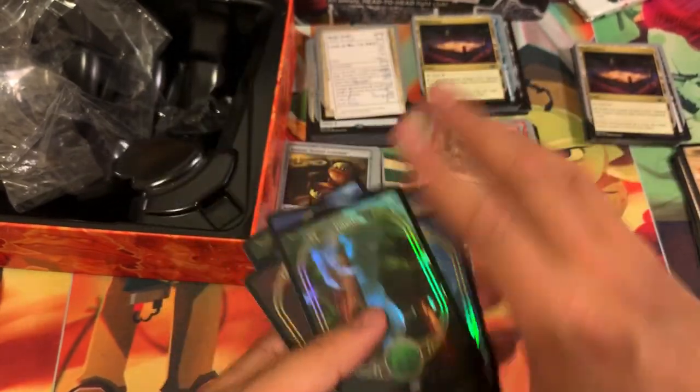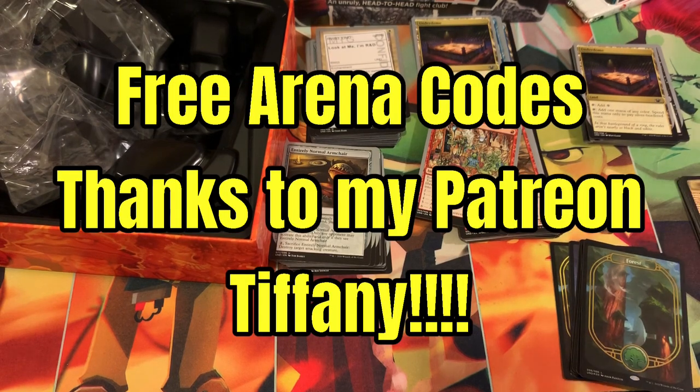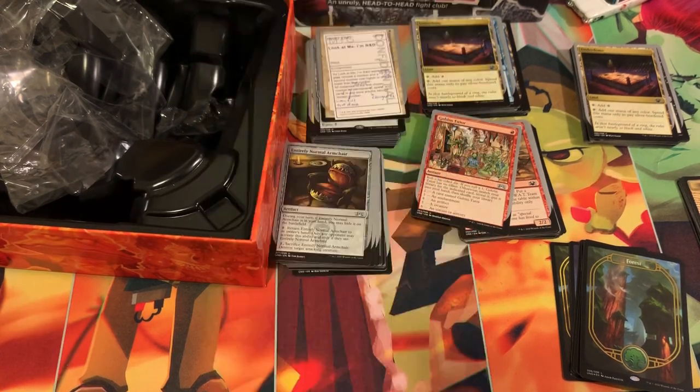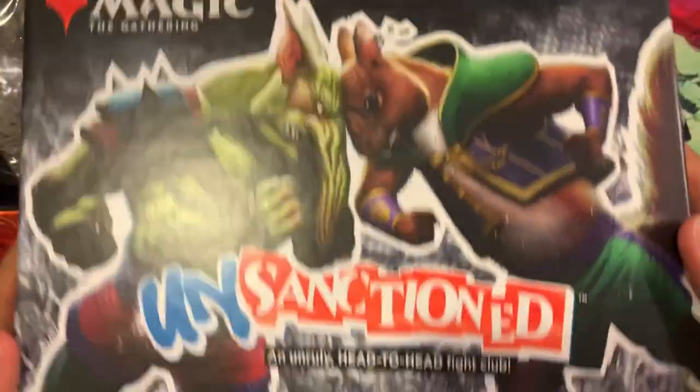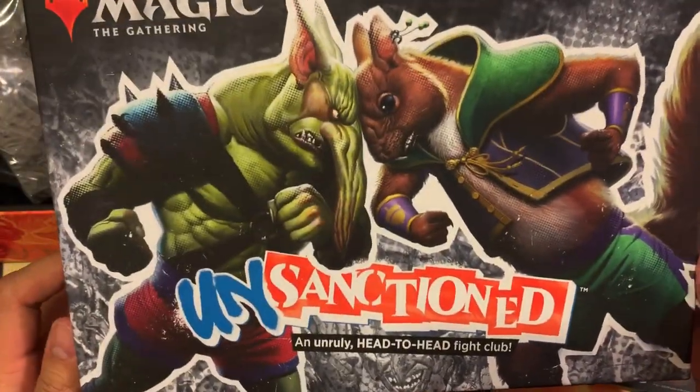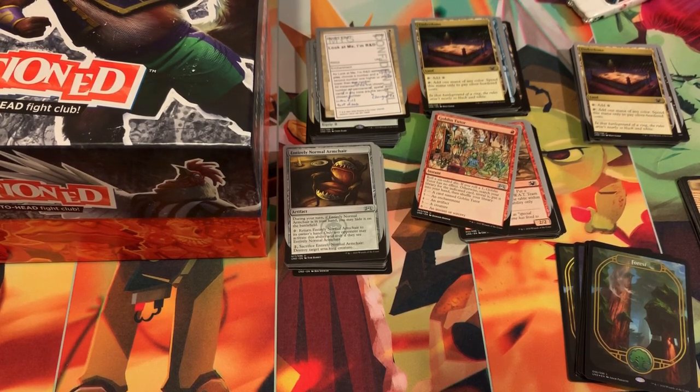These are going to go to my land collection of course, the other cards are really awesome. So there is your sneak peek of Unsanctioned — it does release February 29th, leap year. Grab them at your local LGS, or on Amazon or Walmart.com. Thanks for checking that out, guys.